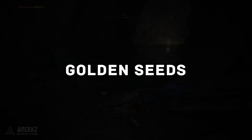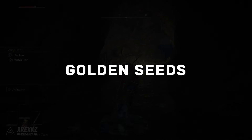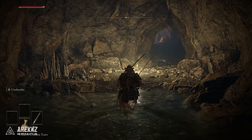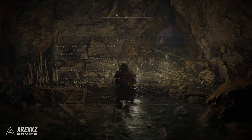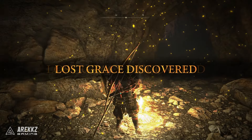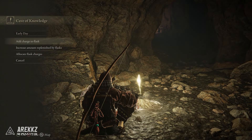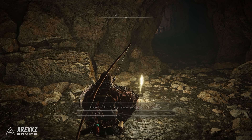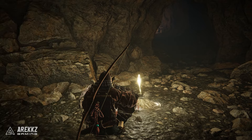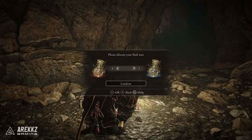At number one, look out for Golden Seeds. Golden Seeds are items that you can use to upgrade your flasks. The first time you use them you'll only need one, and consuming it at a Site of Grace will increase the number of flasks you have. For the first couple of upgrades you can get away with just one seed, but beyond that you'll need more. More flasks means more healing, more FP — things that will help you in battle.